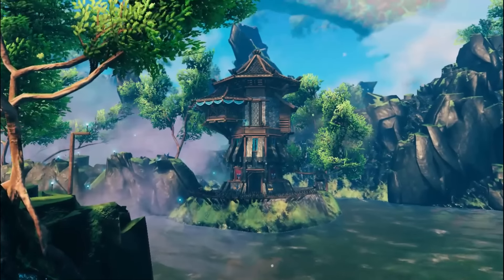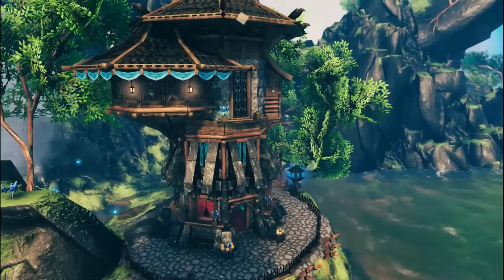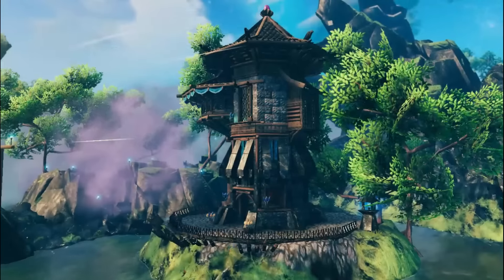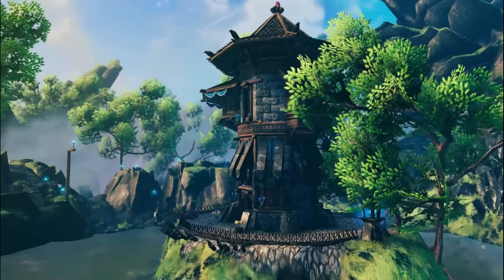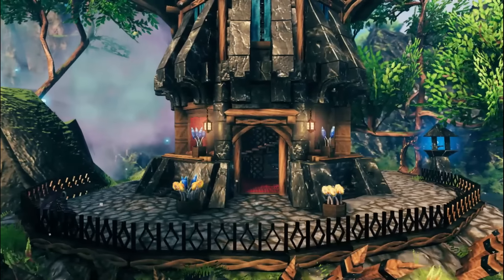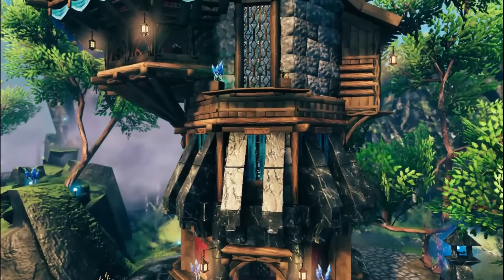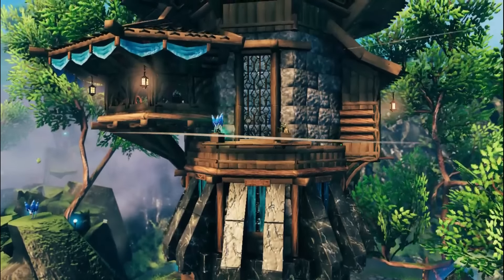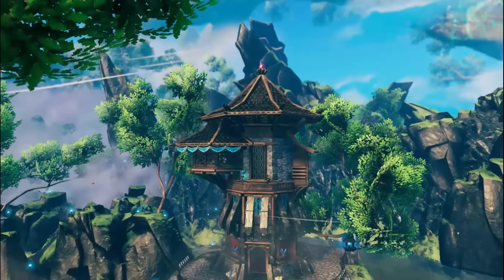Hey guys, welcome back to another video. I'm back again with another build inspired by Mistlands - this epic medieval wizard tower, which is my absolute favorite out of the three I've made so far. This time I was able to mix the marble with the stone and it turned out better than I expected. I think it's my best build so far. Let me know in the comments what your favorite build is. With that being said, let's jump right in.